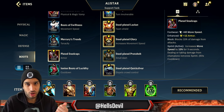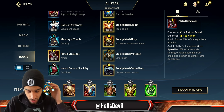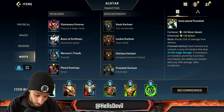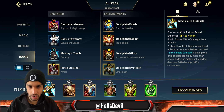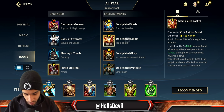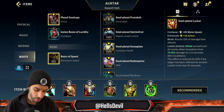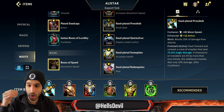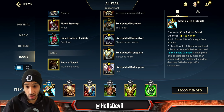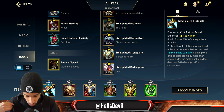Alistar is very good into heavy AD compositions. For your enchantment, Protobelt is good for the skilled Alistar player — if you're already good at Alistar, Protobelt will make you even better. If you want to play it safe, you can get Locket or Redemption. But Protobelt is so amazing on Alistar because it unlocks even more combos than Alistar already has.